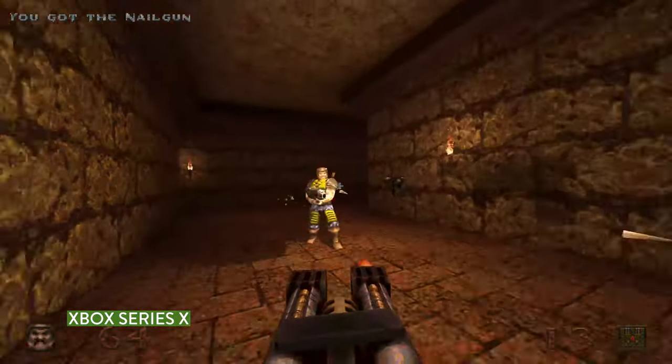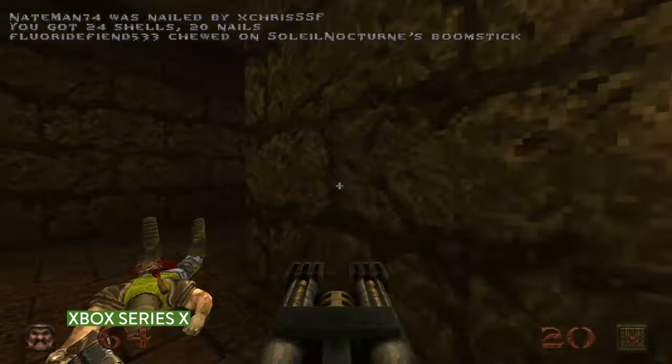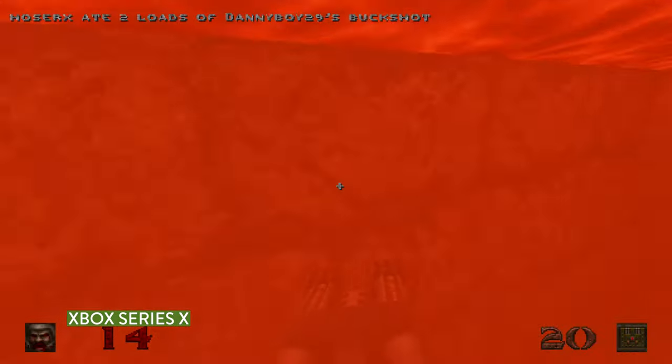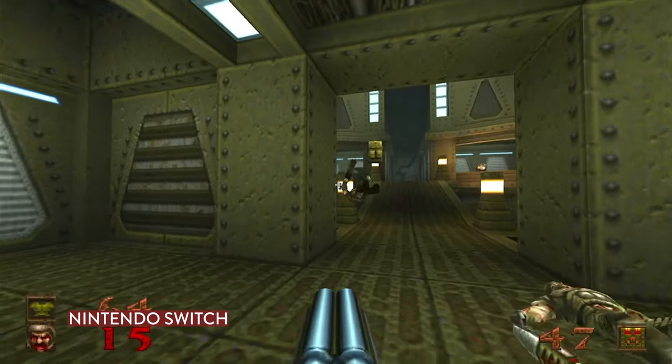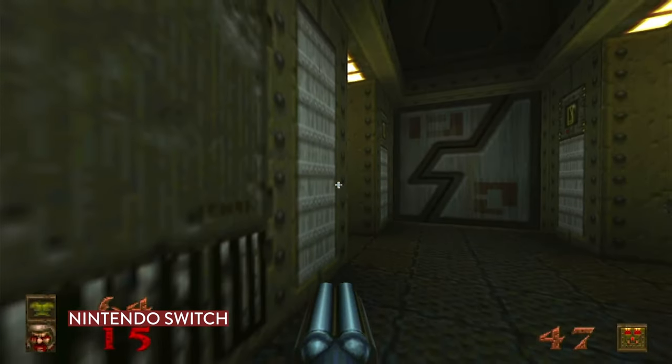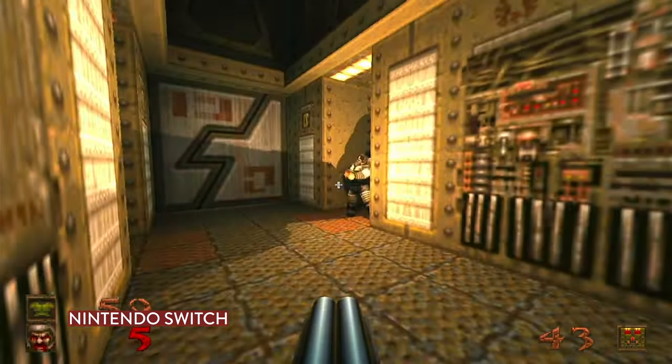Quake's lighting always looked good for its time, but it's really been brought up to modern standards here. You can play in high resolution, turn on anti-aliasing to get rid of those jagged edges, and there's even depth of field and motion blur effects. I swear I must be the only person on earth who likes motion blur — I finally know how to answer that dating profile prompt: 'What's your most unpopular opinion?' I like motion blur in video games.